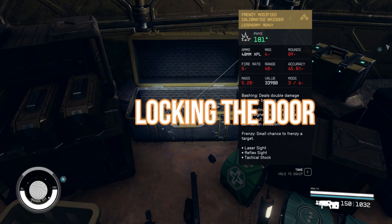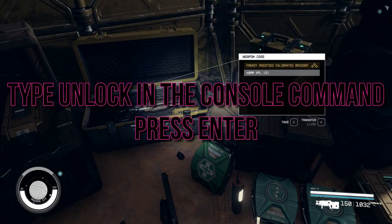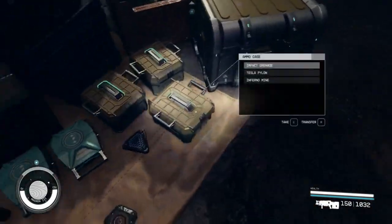Now, here's the magic word: unlock. Type it into the console command and press enter. Voila! The once inaccessible door will now swing wide open, and you'll be back in business.